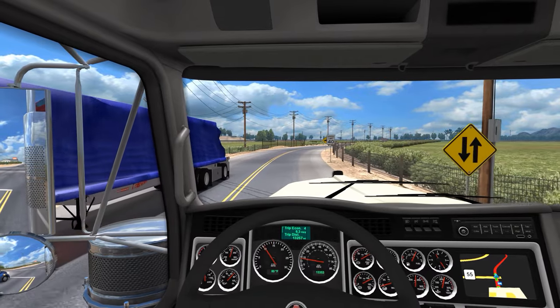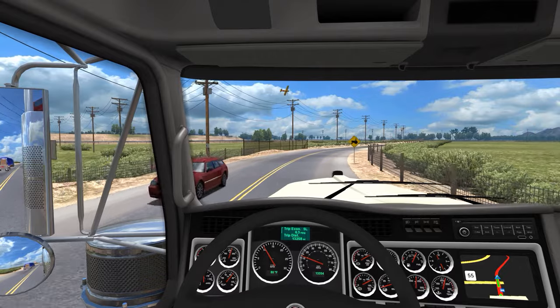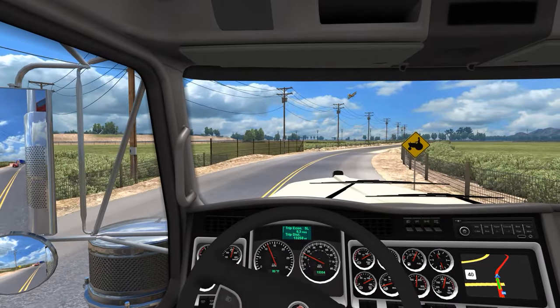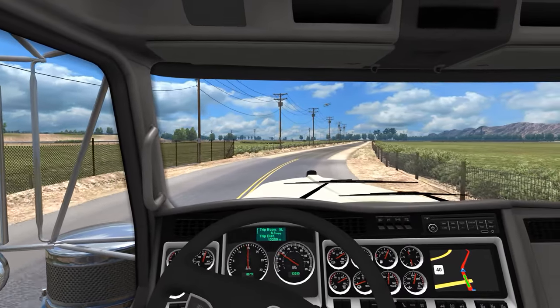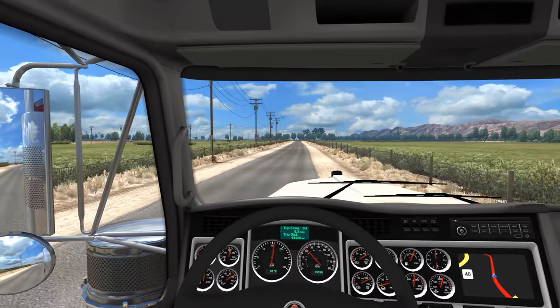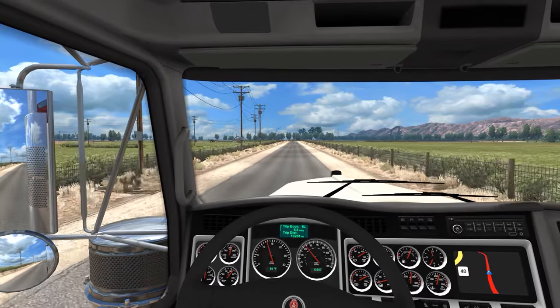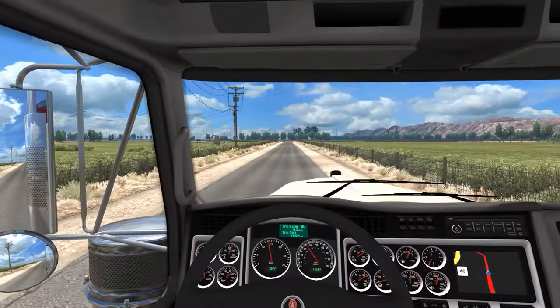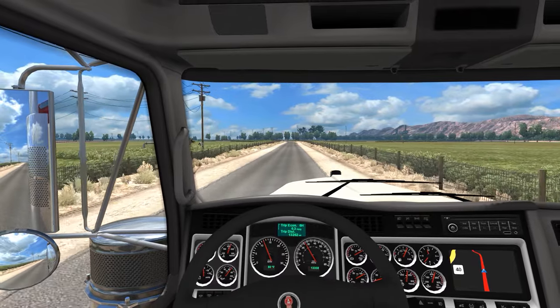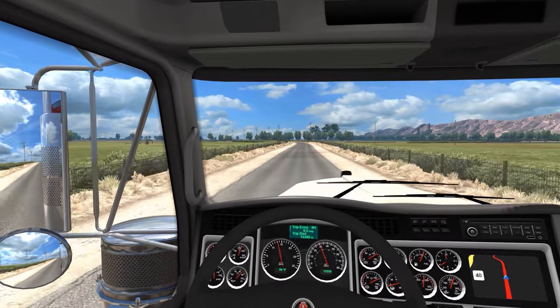Both the off-ramps and on-ramps are pretty short and pretty steep. When you're going off the interstate or a highway, that exit lane is usually pretty short and steep, and if you don't come almost to a complete dead stop, once you start going down that hill you've gained an insane amount of momentum and it becomes nearly impossible to stop your truck.